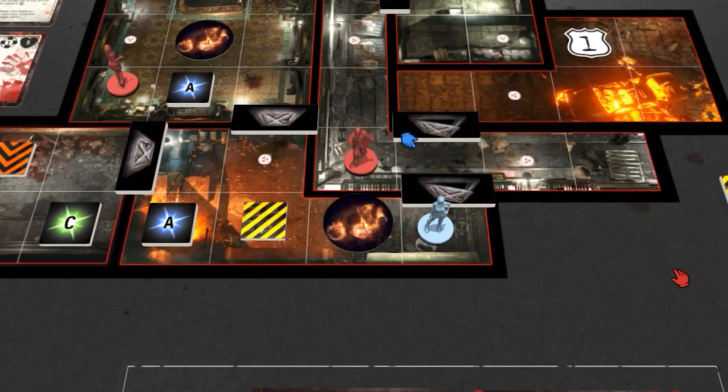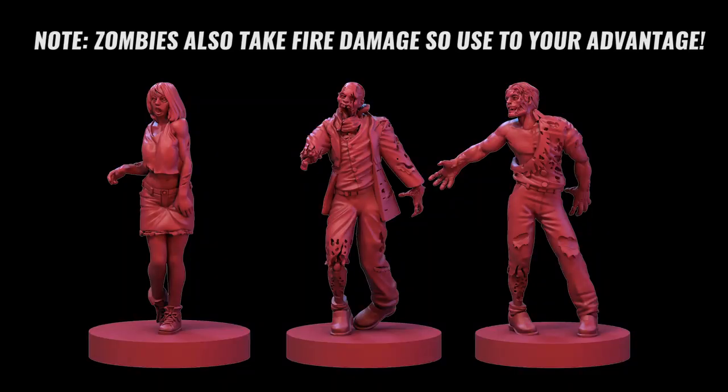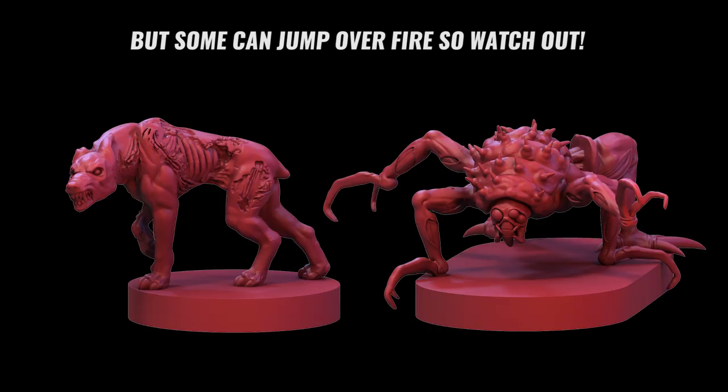For example, fire tokens are a big thing in this game — moving into one deals one point of damage. It's not great when everything is already out to kill you to also take environmental damage. When you go into new areas you roll a dice to determine what enemies will be there, and sometimes a fire token will spawn right on a door, meaning you'll be taking damage no matter what you do. It has the potential to be extremely brutal.